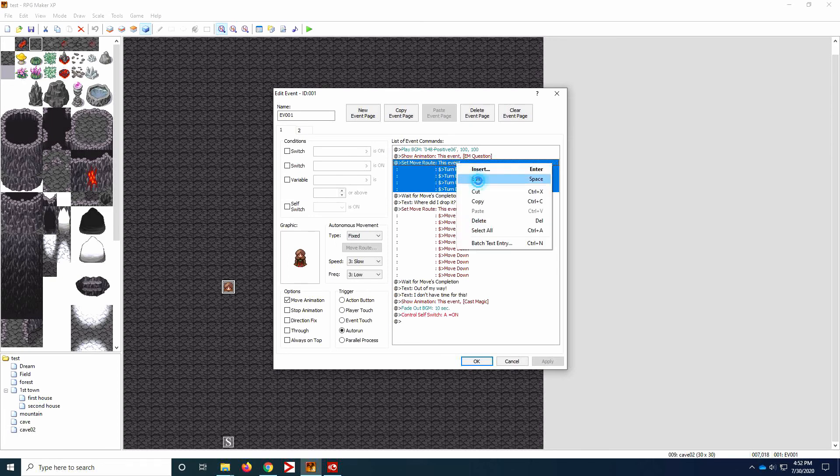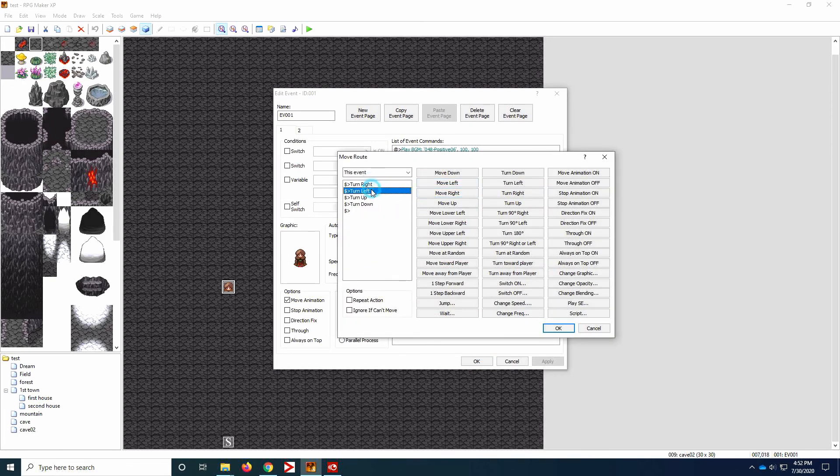The other thing we needed to fix was adding waits in between these commands, so that it had enough time to actually do the commands. Otherwise it just kind of springs over his head, turning in different directions. I did about ten frames in between each, which is about half a second — that seemed to be a good number.